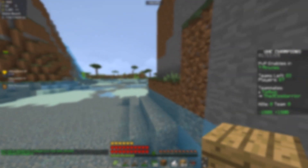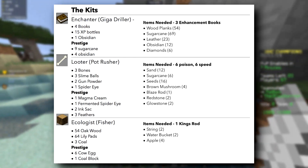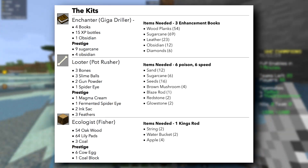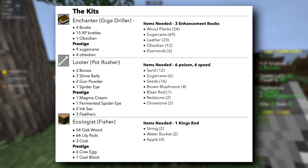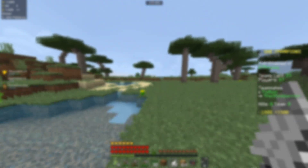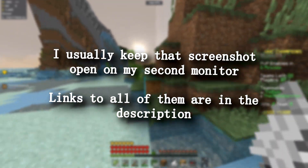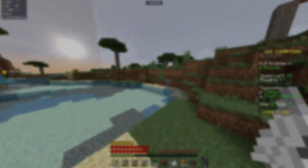Now that we've got professions out of the way, let's get to kits. There are three different kits needed for this method: one being enchanter, second being lunar, and third being ecologist. On the right you will see that I've included all the items needed to craft each specific item for that rush. On the left I've included all the items that spawn with each specific kit, including the prestige items. That's the minimum of items needed for those specific crafts — it'd probably be a better idea to get more, but that's the minimum.